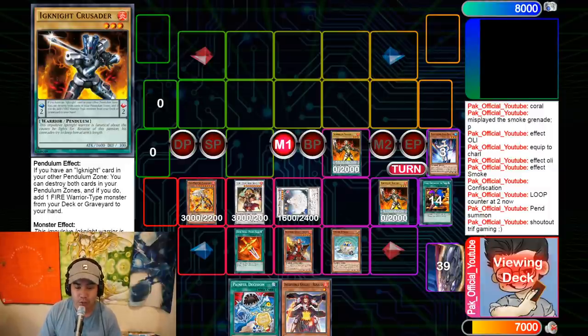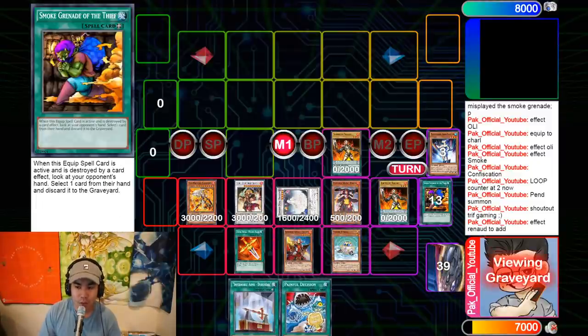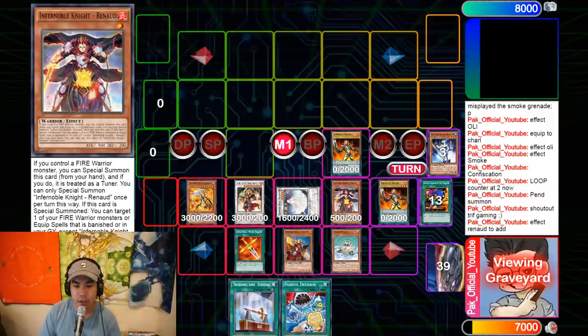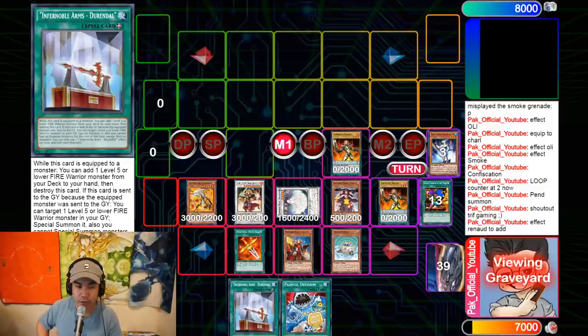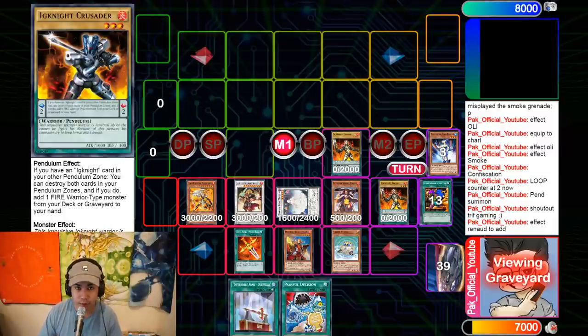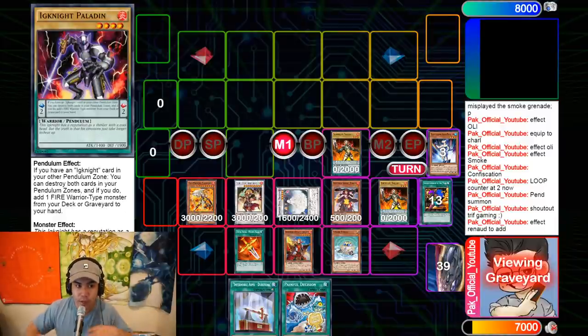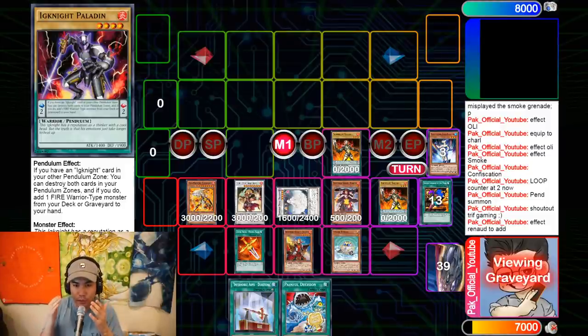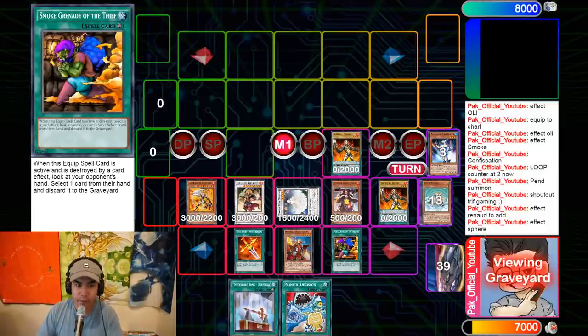When Renaud is special summoned, you can add any equip spell in the banished zone or graveyard to your hand, or any Fire monster from the graveyard or banish pile. We add Durandal back — Durandal is like a Rota for the deck but also searches Ignite cards, so you search whatever piece you're missing. Then we use Vyon Sphere's effect to equip the second Smoke Grenade.